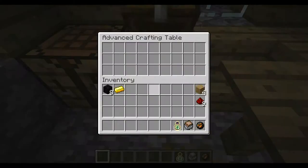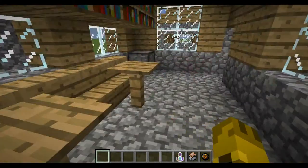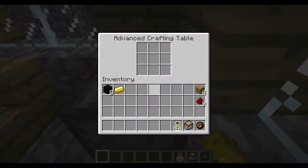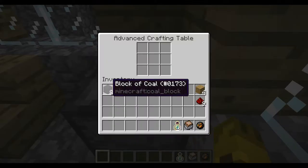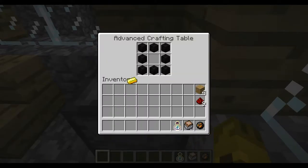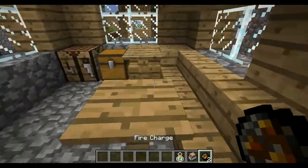A chest cannot be the only one that can do this advanced crafting stuff. I have put it in a dropper, which is also the advanced crafting table. And you could just do that, and you get another fire charge.